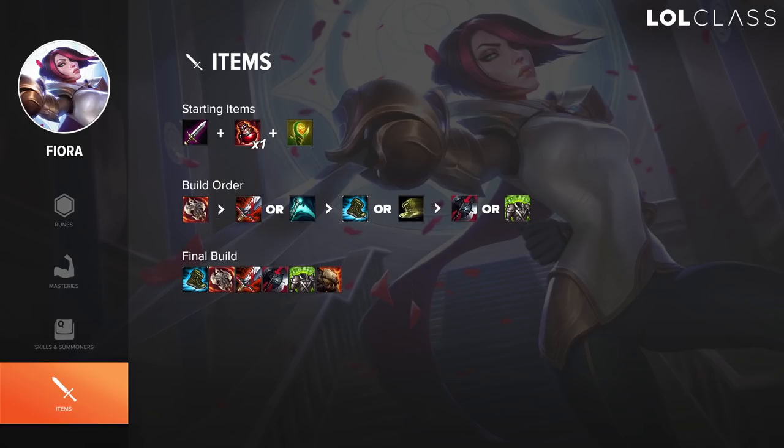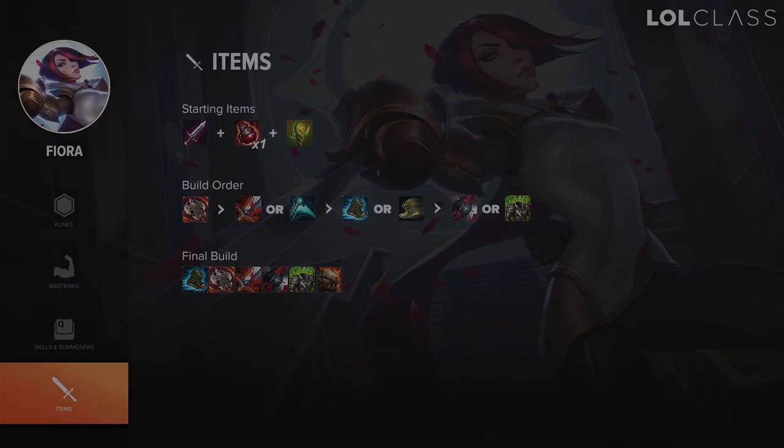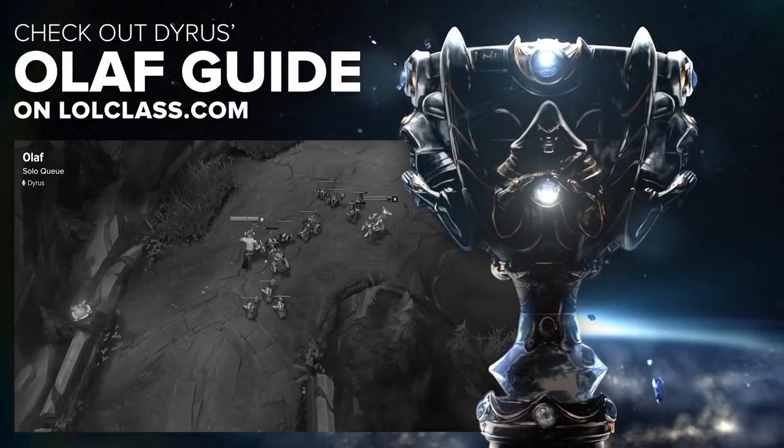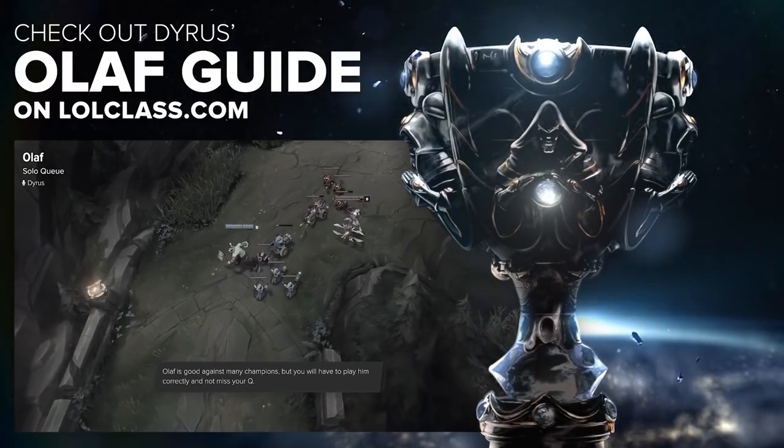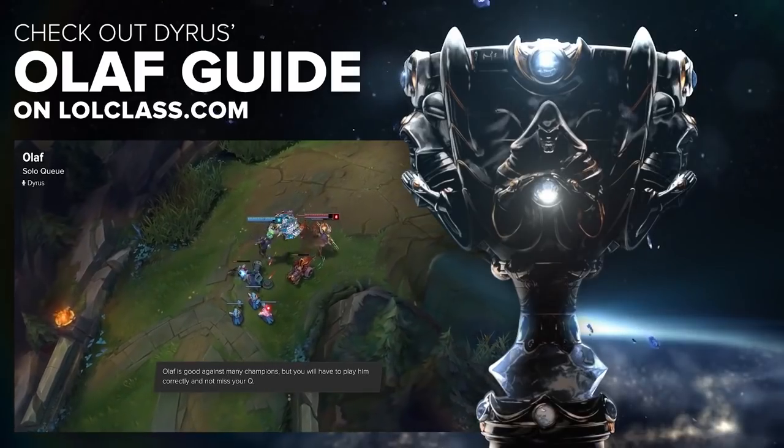Black Cleaver is better for killing targets faster, especially squishier targets. For all remaining items it doesn't really matter, because at that point you're deep into late game and almost anything you build will be good. Thanks for watching my basic champion guide to Fiora — make sure to check out more champion guides at lolclass.com.